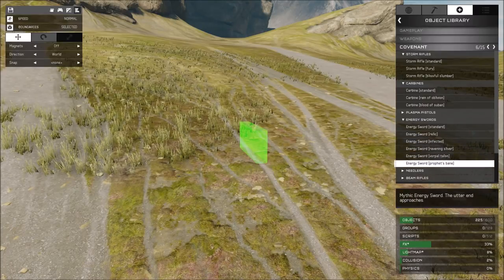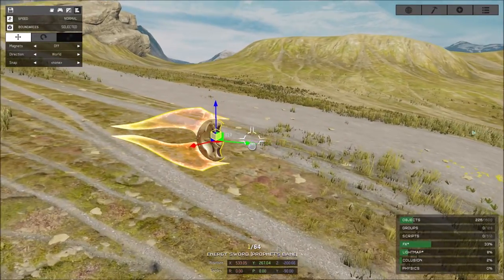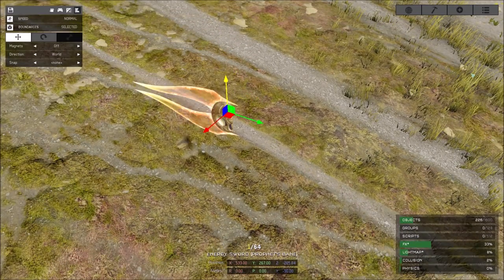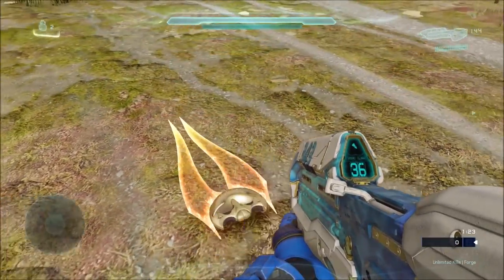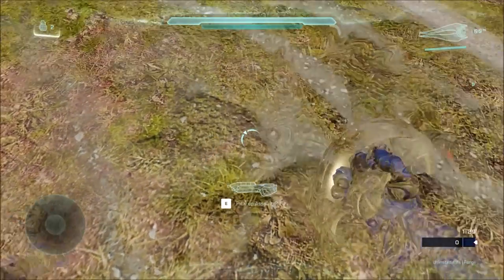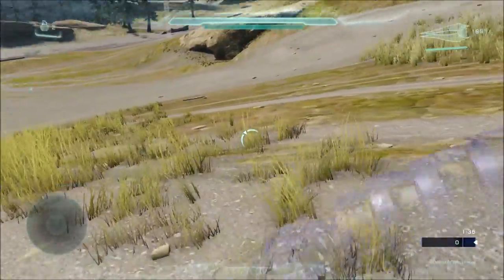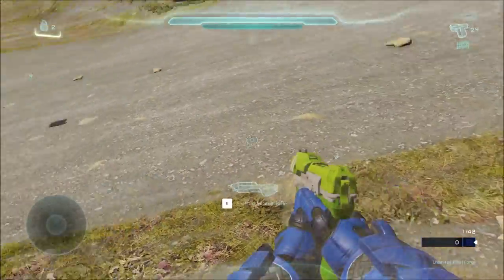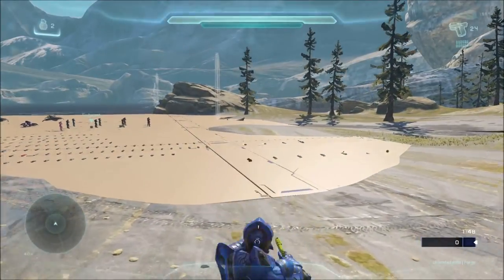Let me spawn it real quick. There are a bunch of energy sword variants, but the one we're going to look at first is the Prophet's Bane. The Prophet's Bane itself is not the secret weapon — it's a mythic weapon in the REQ packs, but everybody knows about it. I am on Halo 5 PC because it's easier to show the secret weapon this way. The Prophet's Bane is the one Arbiter uses in campaign and multiplayer, and it gives you invisibility when you're holding it.